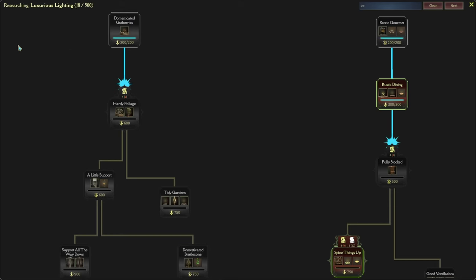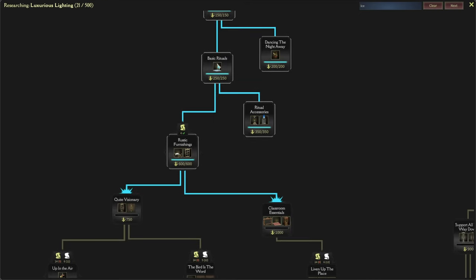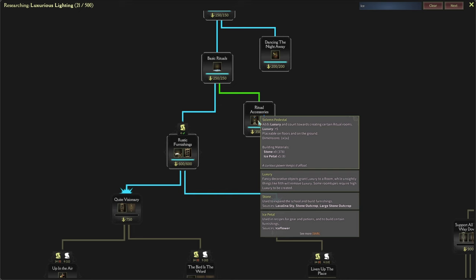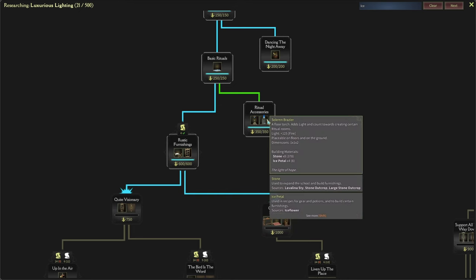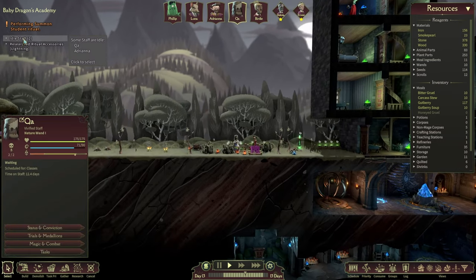Research seems to be complete as well. What do we have? Ritual accessories - I believe a basic ritual. So we have a solemn pedestal and then a brazier as well. Okay cool.